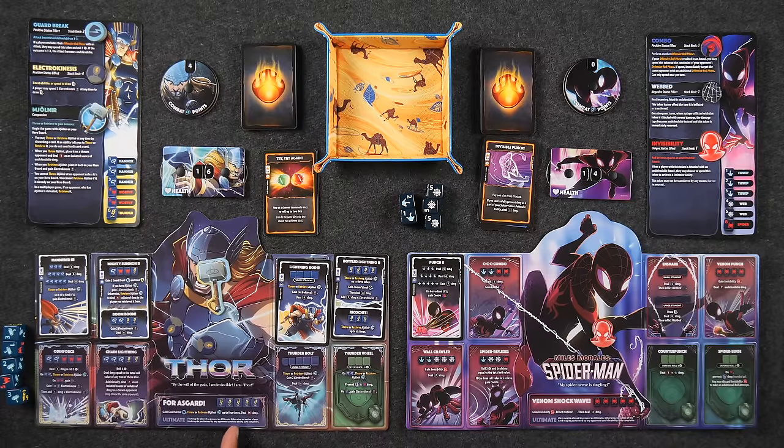I need to get a straight — those are my big hits. Thunderbolt large straight would be absolutely fantastic: deal 14 damage. I just have to roll five thunder symbols — that's going to be a little tough. So let's get started rolling, skipping any fanfare.